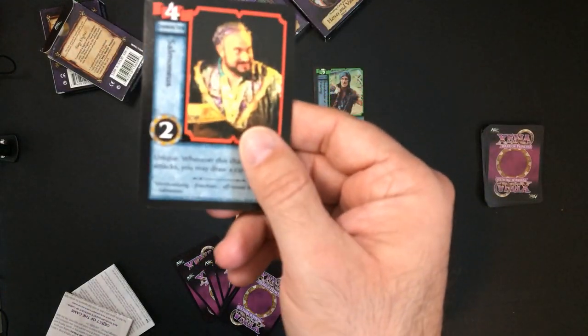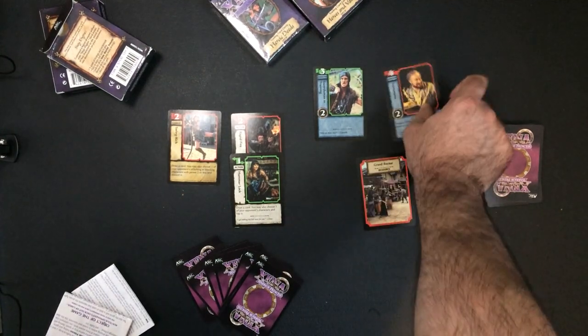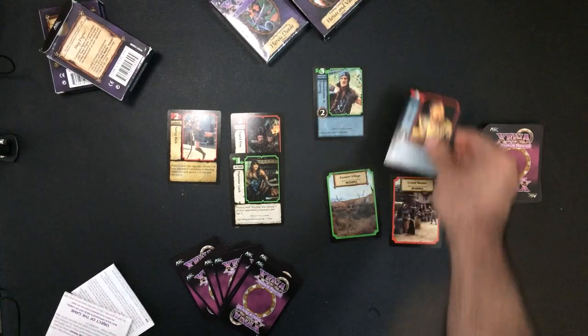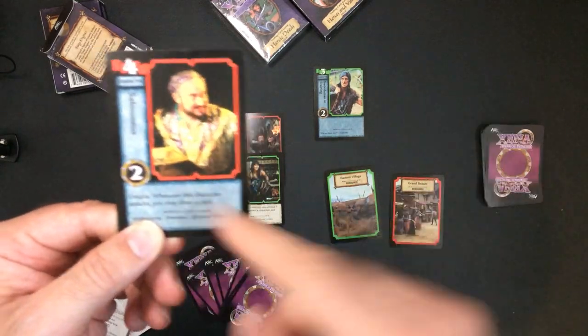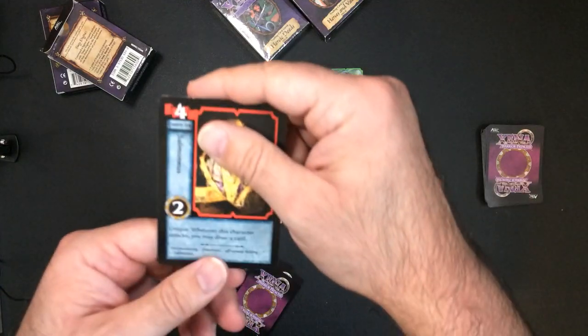For example, this character costs four, so you would only need one red resource and as long as you had four more resources you could play Simonious. Each character only has one stat — attack equals defense, essentially their total. He's a two, so you can attack for two, sit for two, and dies at two.